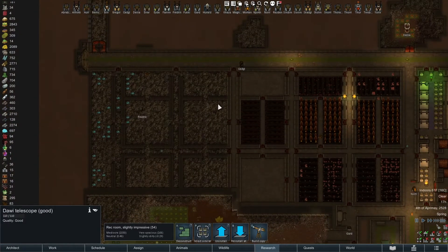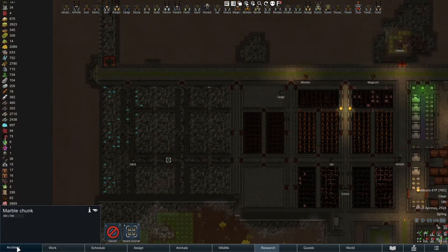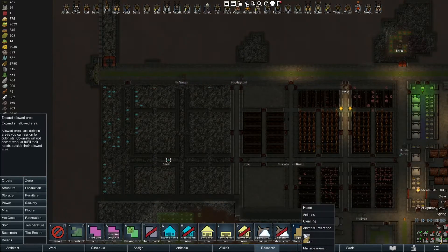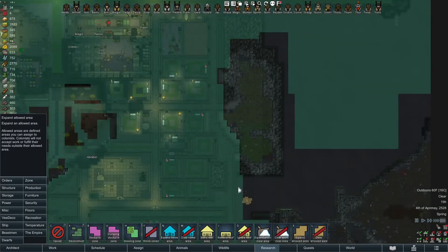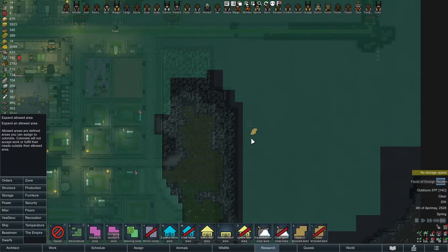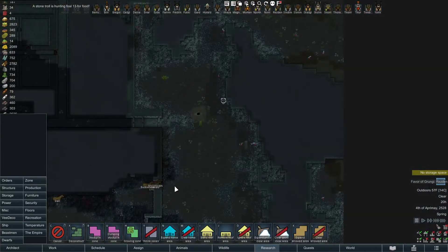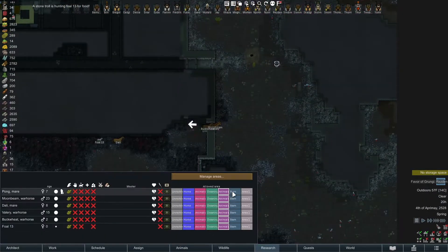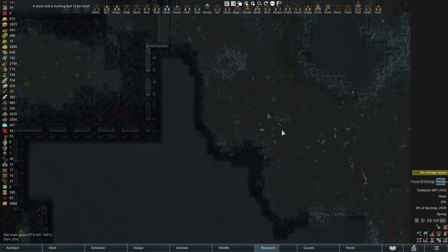Our value is dropping accordingly. Let's get these things moved, and let's check our cleaning zone — nope, we're good there. Eventually I'd like to open it up and run something through here. A stone troll is hunting our foal, so if we just send all animals to the barn — where's the foal? Why are you headed that way?